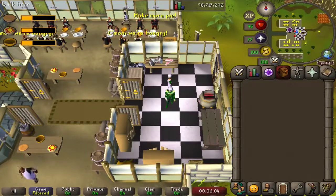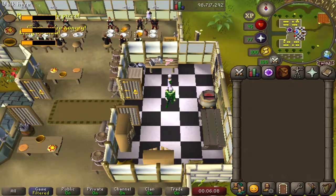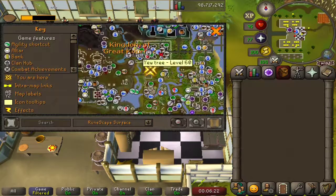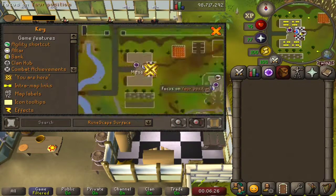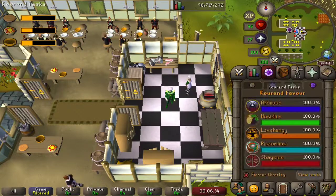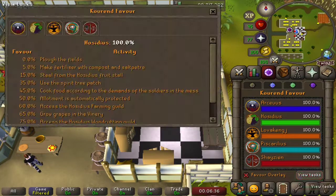Hello and welcome to episode number 39 of Cooking Every Food in the Game. Today we are in the Hasidious Servery, or the Hasidious Mess, the kitchens in the great kingdom of Karend. We are just south of the castle courtyard, and this is an activity you can participate in with 45% Hasidious Favor.